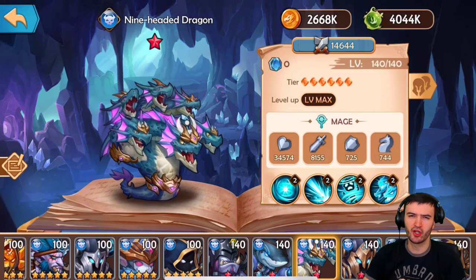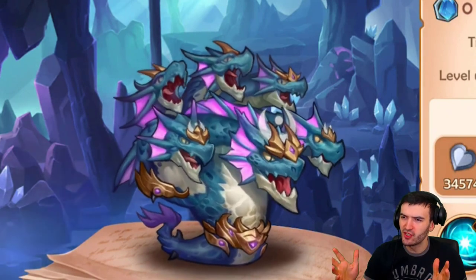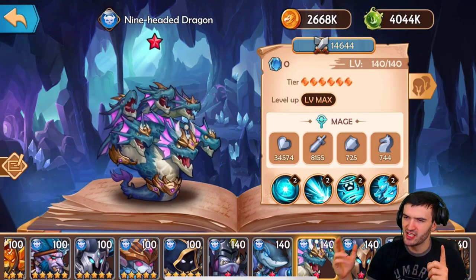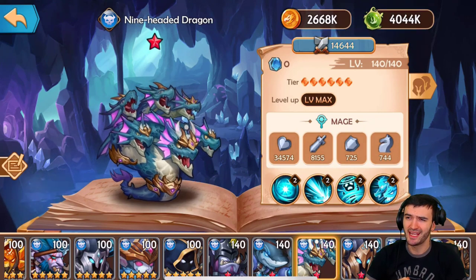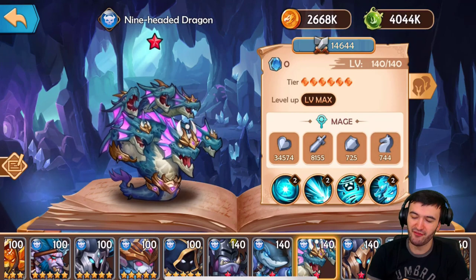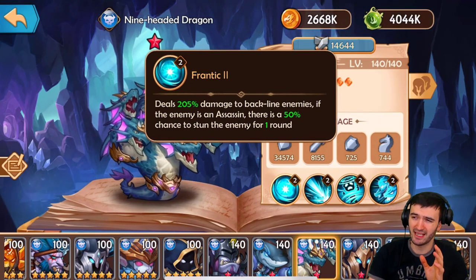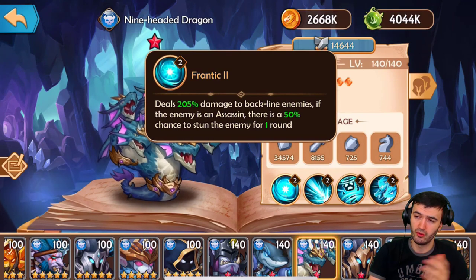Moving on to the Dark faction, we're going to talk about the Nine-Headed Dragon. His ultimate deals 205% damage to a backline enemy — anything over 200% is really high. If the enemy is an assassin, there's a 50% chance to stun. He doesn't even need that bonus because 205% to backline enemies is already good enough for the Nine-Headed Dragon.